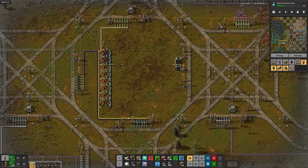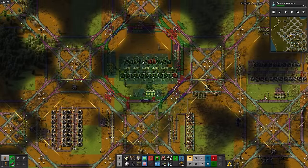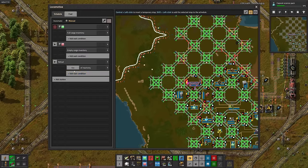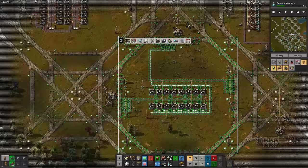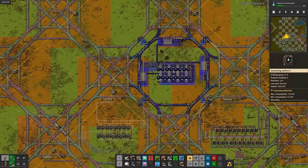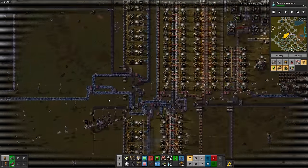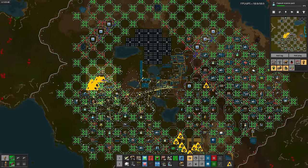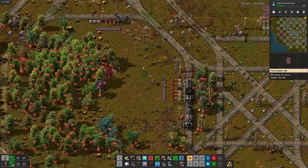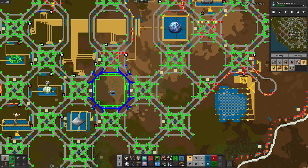Turns out I totally messed up explosives production and put the inputs straight into the outputs. I'm glad I caught it before I set up the explosives drain. After fixing that, let's finish cliff explosives. Then copy, paste, swap — and that's terraforming science. Now for green science. The refueling stations aren't getting quite enough coal, and that's because we're consuming all of it trying to battle this endless power shortage. Time for more solar. Let's design a new refueling cell that has coal delivered by train, so we can pace them down easier. Then I'll pepper them throughout the base.